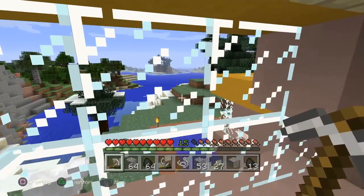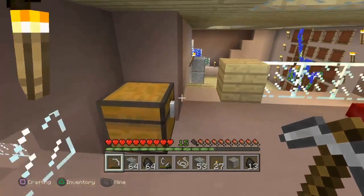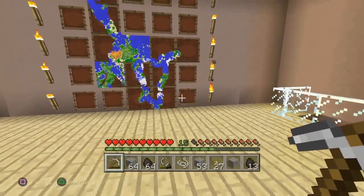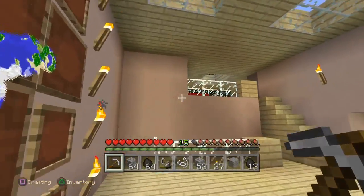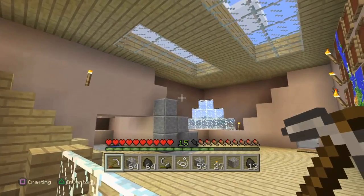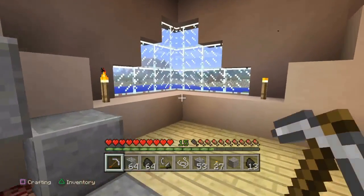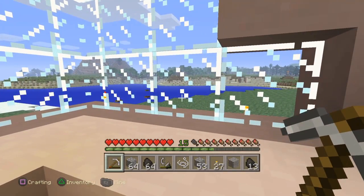There you can see part of Bryan Bay, as I call it. Looking at the map, which is the reason for this building — I have an actual farmhouse on the other side of the bay. Here you can look out over the nice bay.